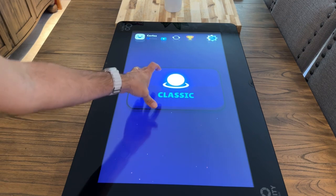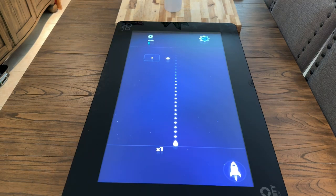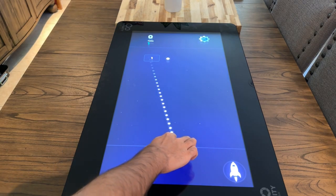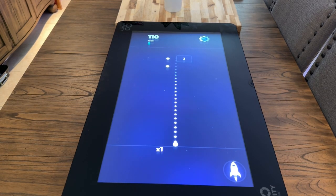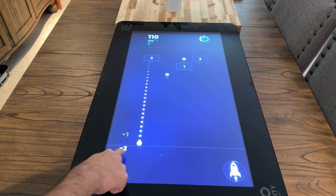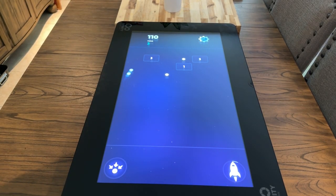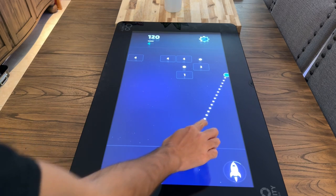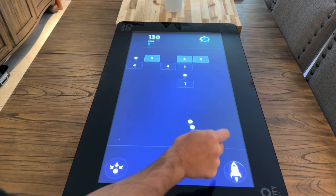There's Classic Mode right here — let me show you exactly how the game works. You're at the bottom, aiming with your finger back and forth, trying to hit the blocks up top. That yellow icon is a ball multiplier, so you definitely want that. Now I have times two — two balls get thrown up every time instead of one. So when I throw, two balls go out hitting things. Now I've got three, then four balls because I collected them.